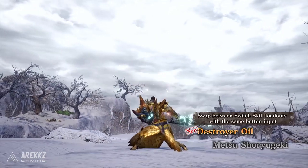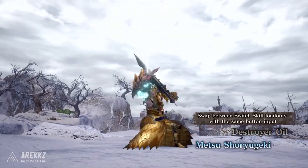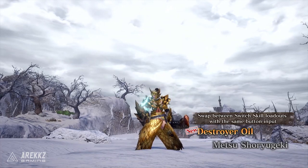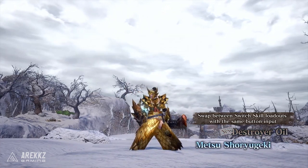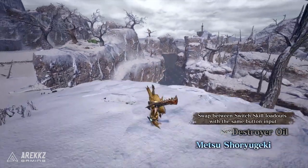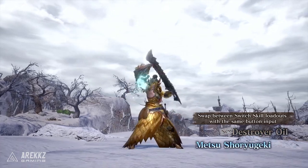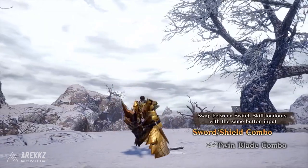They show off using the Destroyer Oil and then swapping to Metsu Shoryugeki. Pay close attention to the fact that when you apply the Destroyer Oil, you have this sort of blue ethereal wirebug glow that goes around both your weapon and your shield — a little bit harder to see on the sword when it kind of gets pulled to the side because they're in the snowy region. But pay attention to the fact that when they go to Metsu Shoryugeki, the glow is still on the shield.